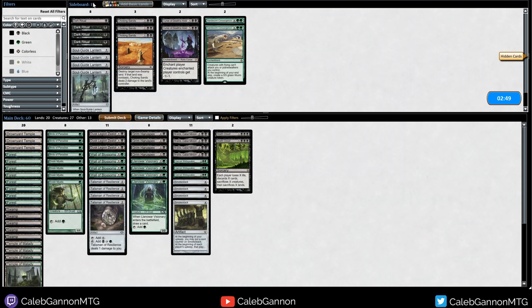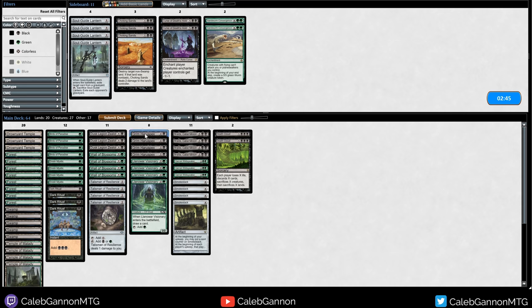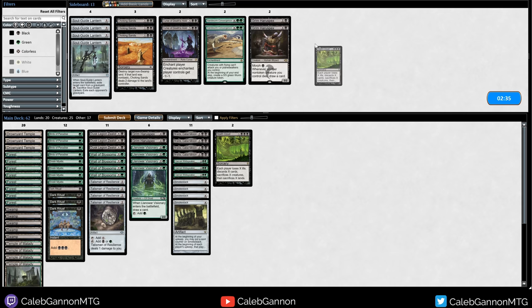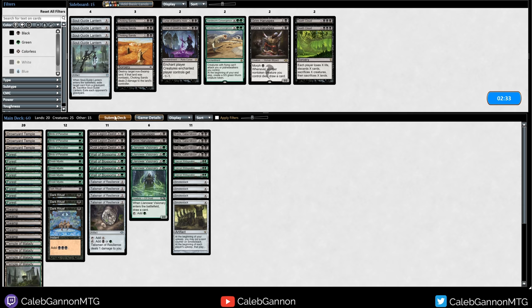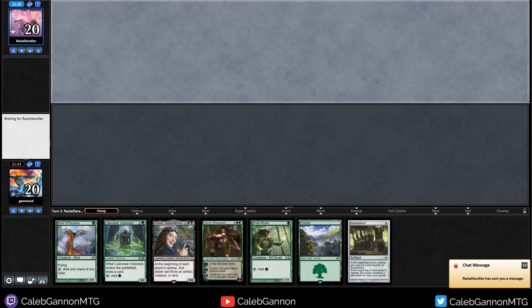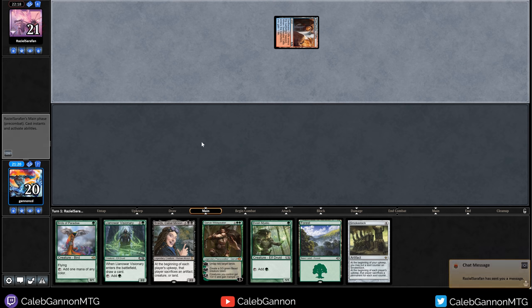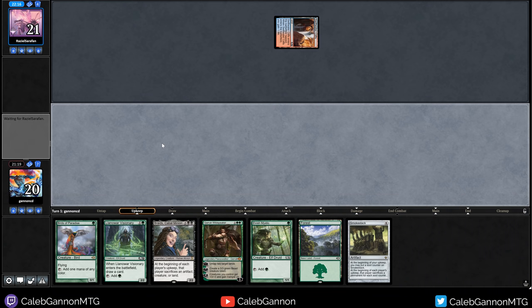On to sideboarding - I think this is a Dark Ritual Stacks matchup for sure. Bring those in, get rid of two Harrow Specs. Death Cloud is awkward against their counter magic. We're on the draw - this hand seems good as long as they don't have Sweltering Suns. Me and the opponent are chatting - they are playing a take extra turns deck, which is so bad against Braids. Poor opponent. Kind of the reason you run this deck though.